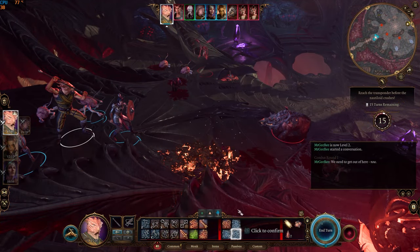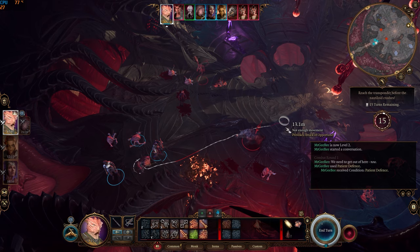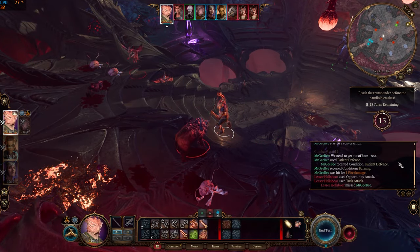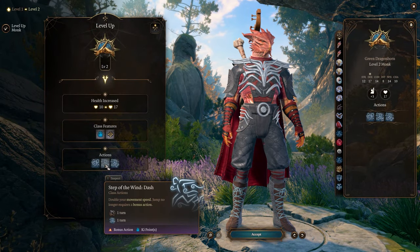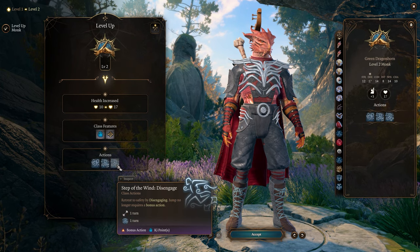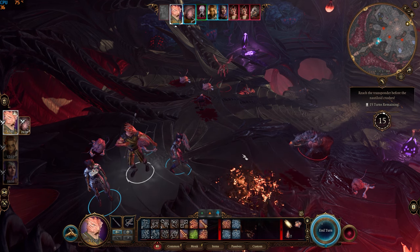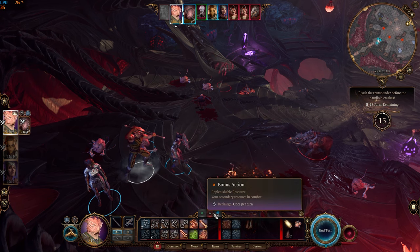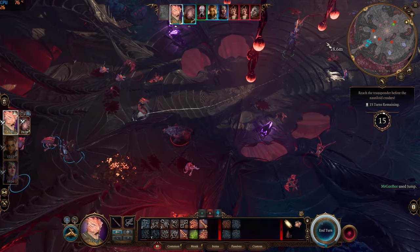Running past a Helboar will provoke an opportunity attack. But since the monk activated Patient Defense, the enemy's attack was made with disadvantage and it missed. Step of the Wind Dash doubles the monk's movement speed and allows him to jump without expending a bonus action. Step of the Wind Disengage will not provoke an opportunity attack as you run past enemies, and similarly, you can jump without expending a bonus action. The regular dash requires an action point to activate, but even without a bonus action remaining, the monk was still able to jump.